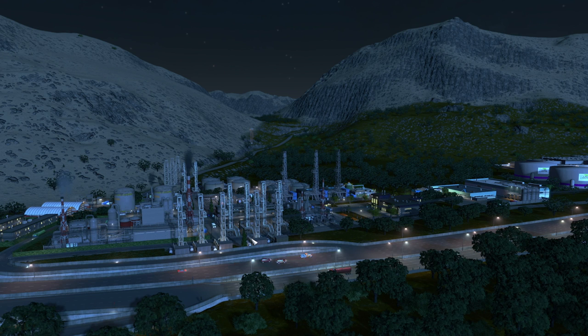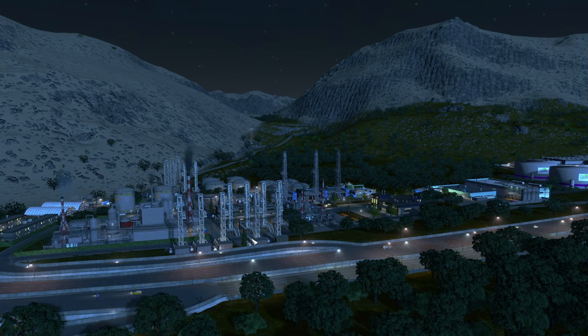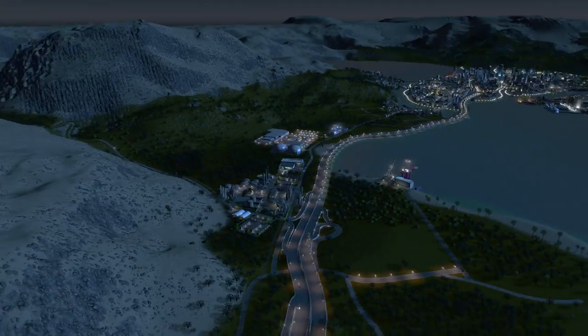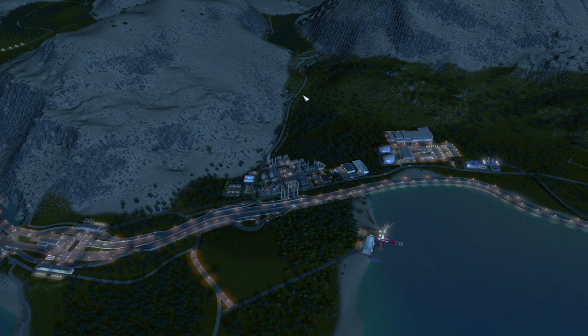What's going on everybody, Sam Burr here and welcome back to Alcimore. In today's episode we're going to make a new highway, but this is going to be a bit of a challenging one because we're going to extend right up this valley, way up through the top of the screen there, and it's very hilly, it's mountainous, there's a lot to deal with.